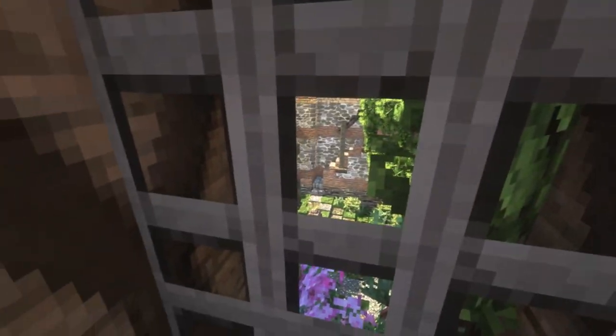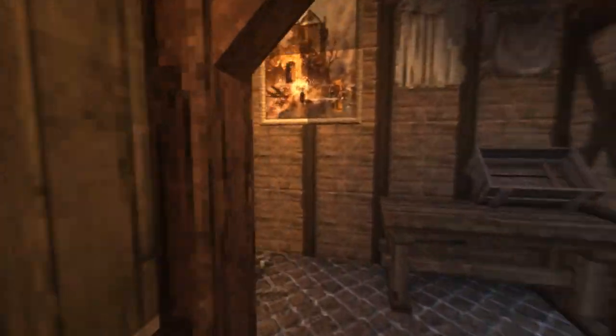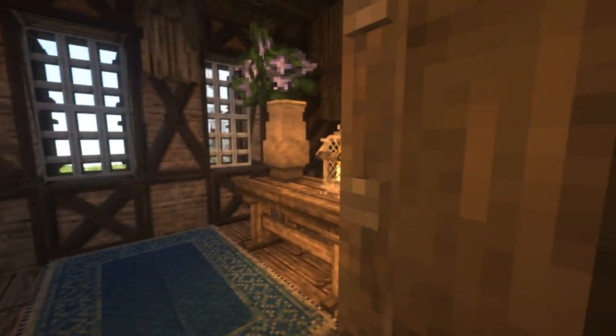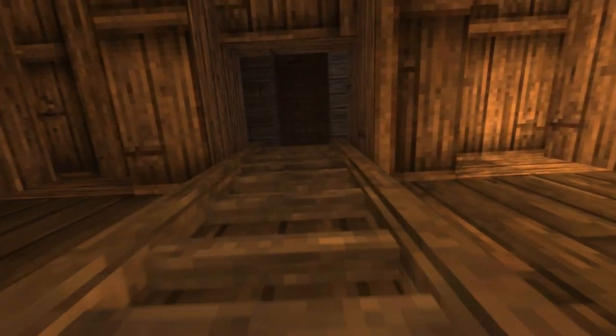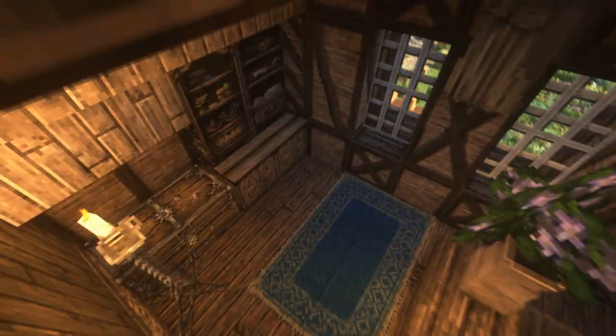The living room has beautiful views over the backyard. Upstairs there are a few bedrooms — one small one, another small one, and then the master bedroom for the parents with a view. From there you can access the attic, which is simple storage. That's pretty much everything for today's buildings, and I'm very happy with how they all turned out.